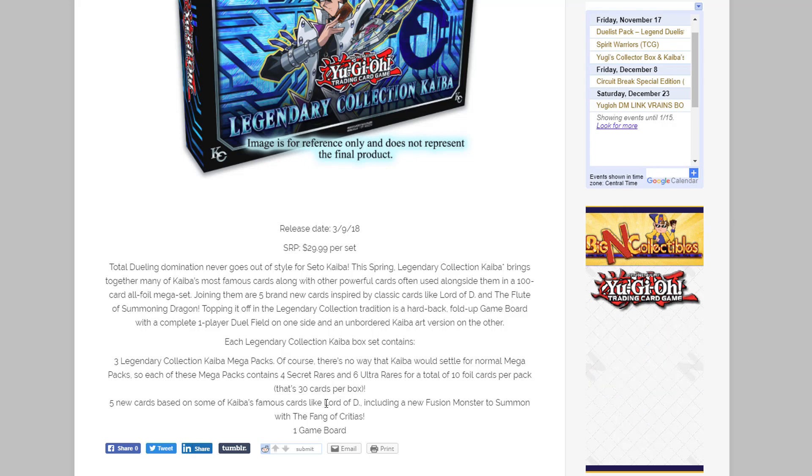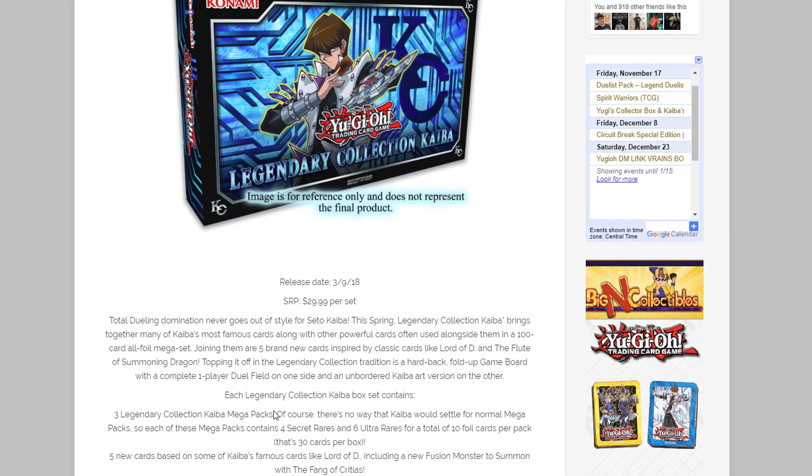So we're at least expecting a new Lord of D, a new Flute of Summoning Dragon, and a new fusion for Critias. Everything's guaranteed holos, and I assume the set will feature cards that use Blue-Eyes White Dragon. Maybe some holo versions of other cards too — like a holo Seto the Dark Clown, that'd be kind of neat. I'm hoping mainly for a reprint of Blue-Eyes Alternative, since that's the only Blue-Eyes card that's pretty tough to get and has held its price.